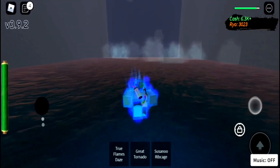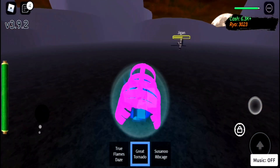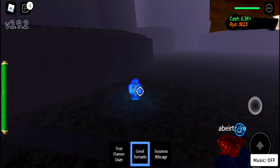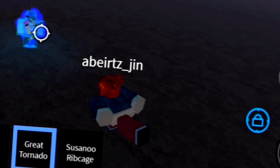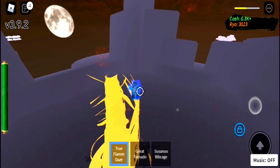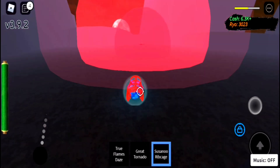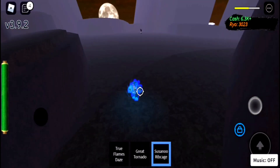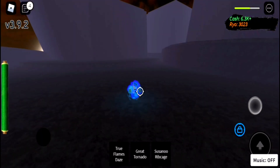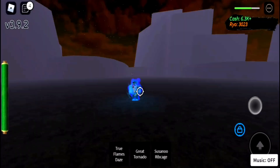The first thing you need to do is make sure you come equipped with the Susano Rib Cage. Now make sure you have your shield. The strategy to defeat Jigen is to use your Great Tornado — always make sure to use it when he's not doing anything at all.